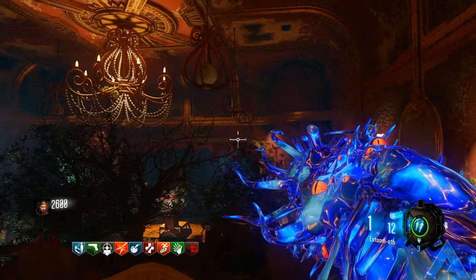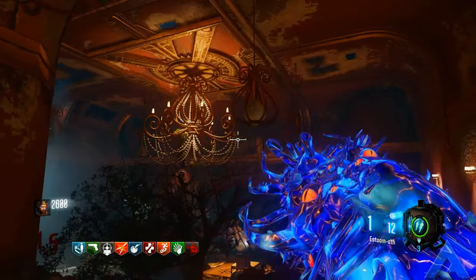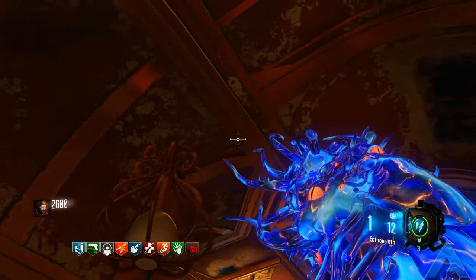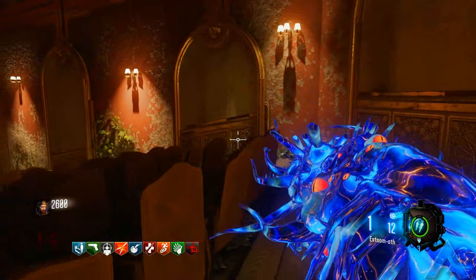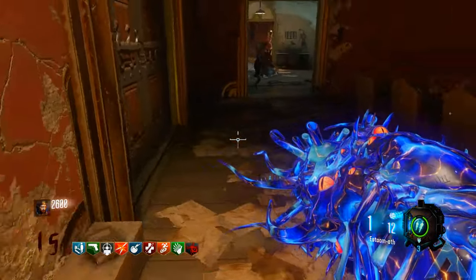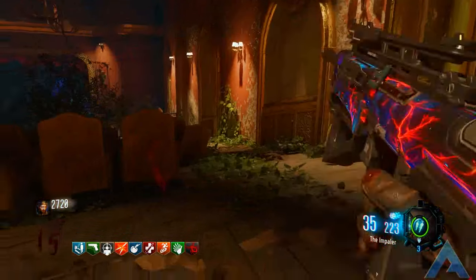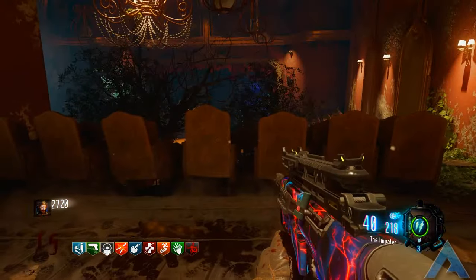The reason I advise keeping the door closest to Widow's Wine closed — and the door going into the Eisendrach and the pyramid area — is so that the zombies do not flush straight out of that doorway. It just makes it a whole lot easier to kill the zombies, as all the zombies down that hallway through Widow's Wine and onwards come in pretty much a straight line.